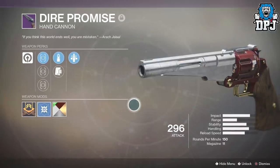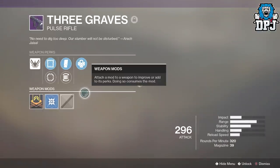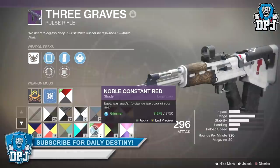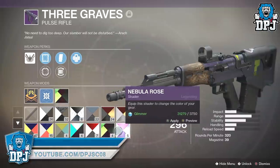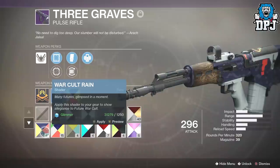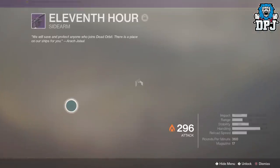The reason I chose Dead Orbit last is because of how poor the weapons looked. I chose Future War Cult first because I'm Future War Cult through and through from Year One — the weapons look great. New Monarchy armor is absolutely beautiful. Dead Orbit is not too bad, I'm just not sure about that wooden effect — it doesn't really suit anything. I'm definitely going to try out some of these new weapons I obtained, including the sidearm, the 11th Hour.